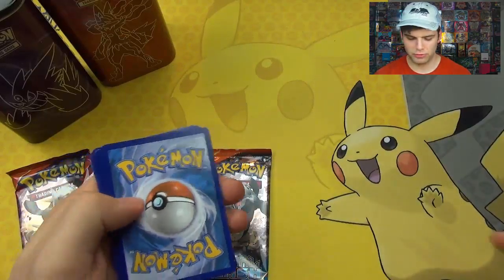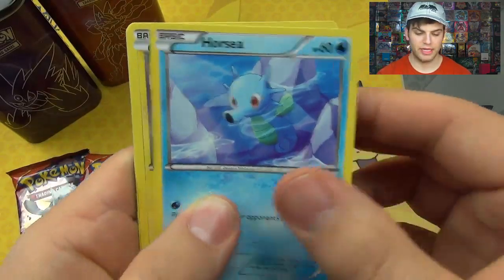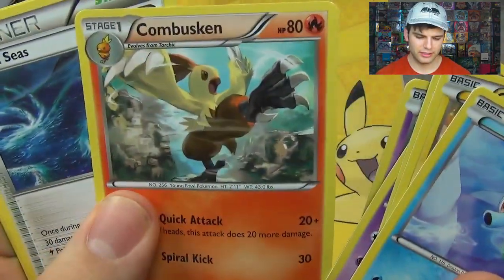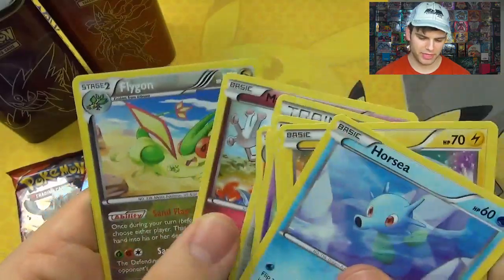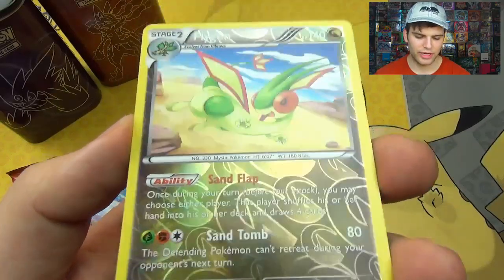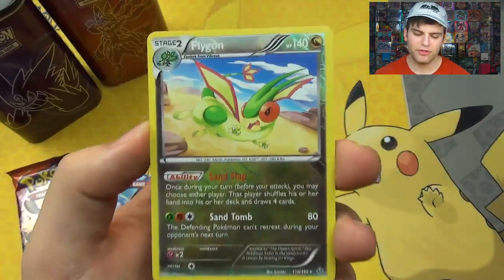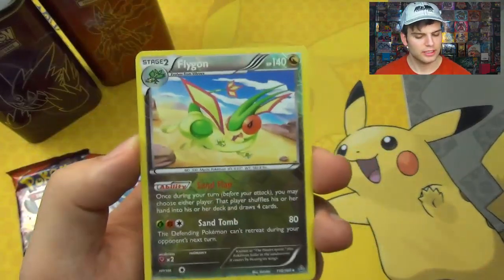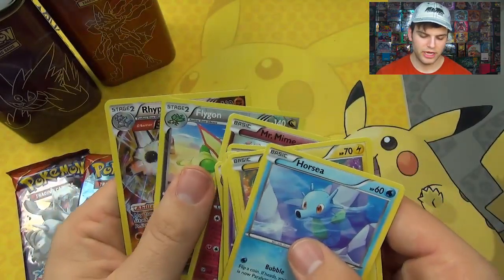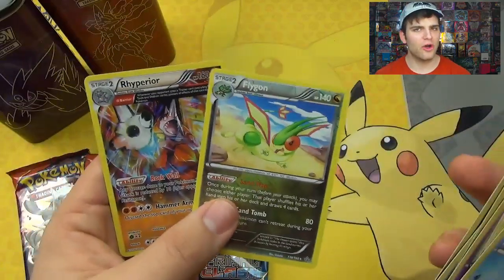The last time we got a Super Rare — Mega Kyogre — so let's see if we can get something like that again. Horse Seed, Chinchiao, Tiny Ammo, Nidoran, Tentacool, Combusken — awesome picture — Rough Seeds. Flygon Reverse Foil Rare! I think that's actually a Holo Rare with Sand Flap and Sand Tomb. I believe that's a Reverse Foil Holo Rare. Flygon, 140 HP, with Sand Flap and Sand Tomb — pretty cool. And then nice! A Holo Rare Rhyperior! So I believe that's two Holo Rares in one pack — we did get a Holo Rare.